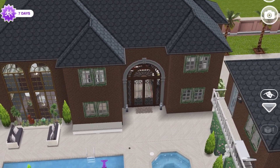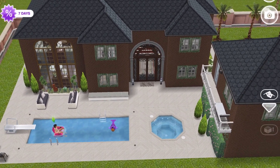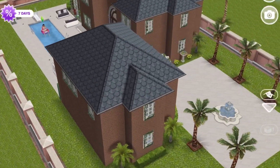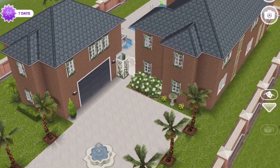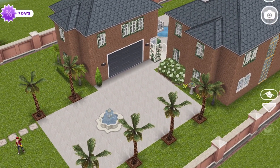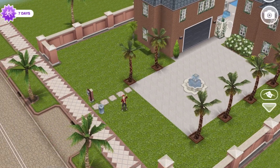That is the front door there, and you can see it has a separate building that is actually a garage, and then it has a little upstairs area to it.